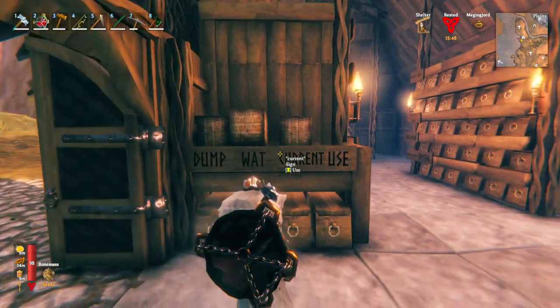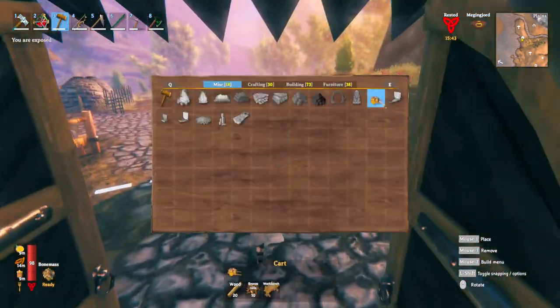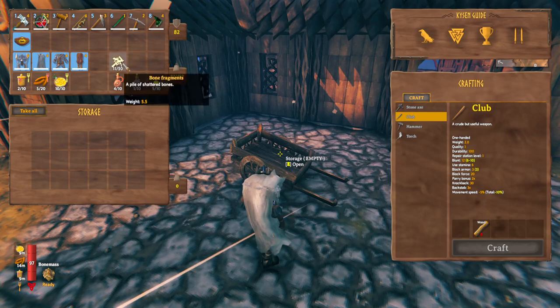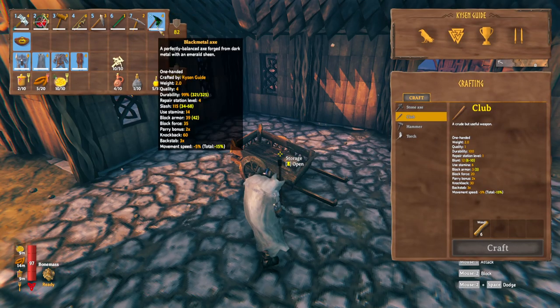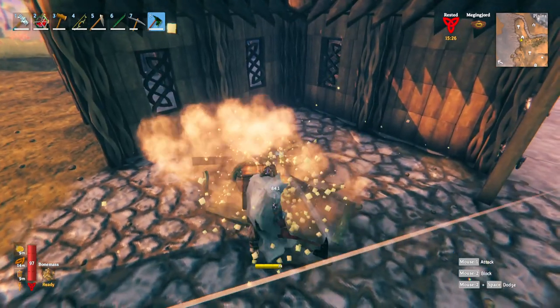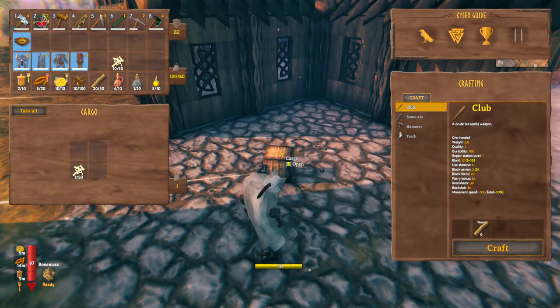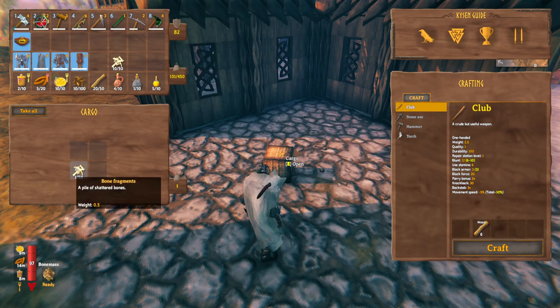For these cargo boxes up here - a lot of people on stream asked how I got these. Basically, you place down a cart, put items into it (I use bones since I have a lot), place one bone in, then select your axe and hammer away at the cart until it breaks. To get more than one cargo box from each cart you'd need more than four inventories full of items, so it's quicker to just keep remaking the cart. Don't take the item out - it stays in there forever, which is why I use bones.